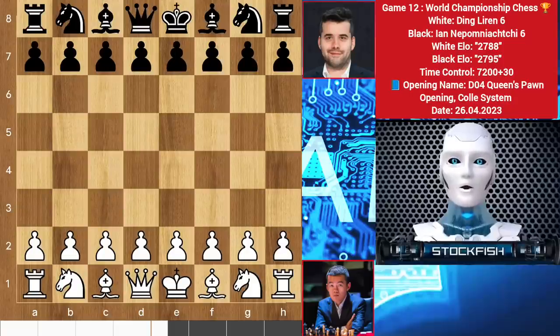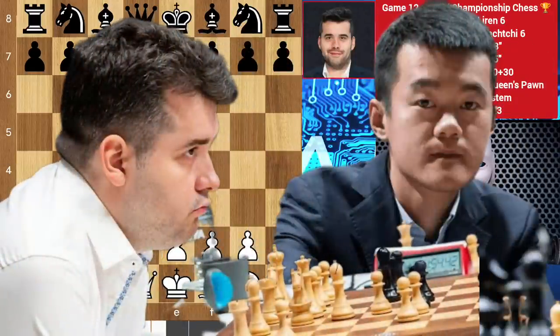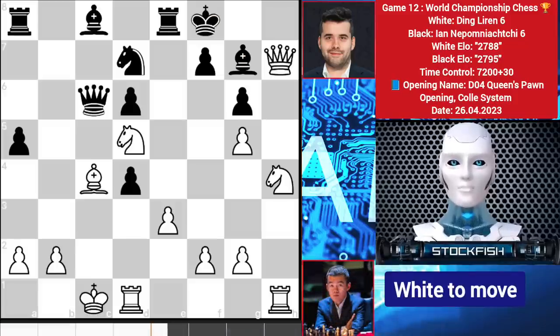Chess friends, how are you? Today I will show you the World Chess Championship Game 12, Ding Liren vs Ian Nepo. Ding Liren has to win the game because he is down a point compared to Ian's score. This is today's puzzle — a 120 IQ chess puzzle — solve it and comment below.